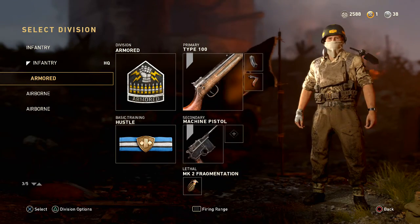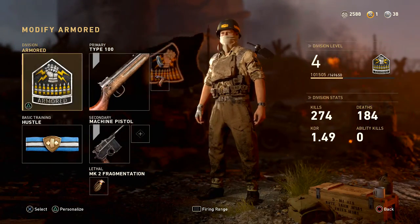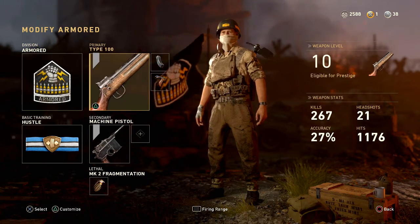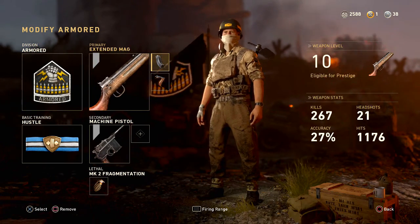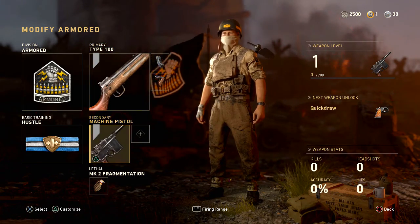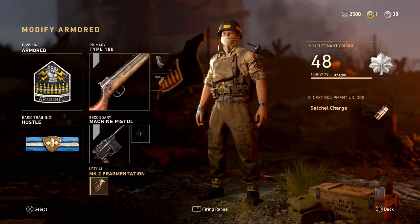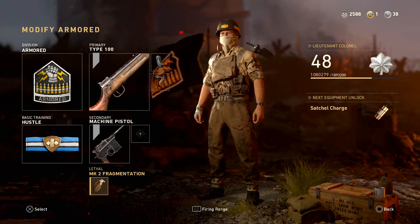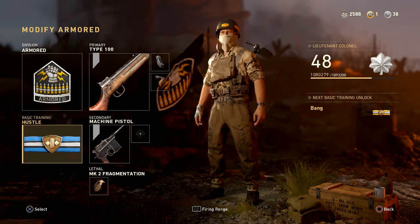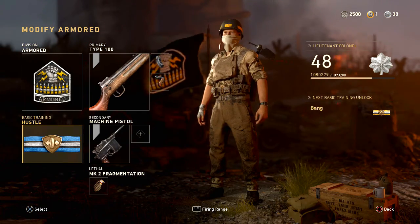So today we're going to be doing a best class setup on the Type 100. If you look at my division, it is just Armored — you can choose any division you want. Here's the Type 100: I'm running Extended Mag and Grip on it. For the secondary, I'm using a Machine Pistol. And then I'm just using a regular grenade, but honestly you can use whatever you want on that. Hustle is basically the only basic training I run — I love Hustle to death. It allows you to reload a lot quicker, and it's just great overall.